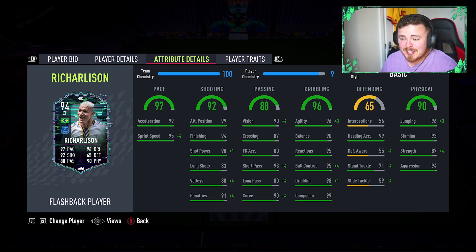He's going to feel quick - the acceleration is going to make him feel that extra bit quicker. The finishing: 5-star weak foot with 99 composure, 99 attacking positioning, and 98 shot power. Short passing I think will be good. Vision's nice. Dribbling and balance are a little bit lower, but the rest of the stats will definitely help carry the card. He also has a little bit in the physical department and defensively, he's not that bad - 65 defending.